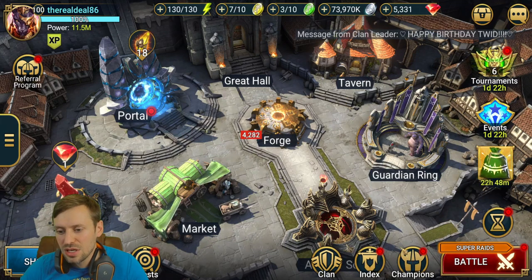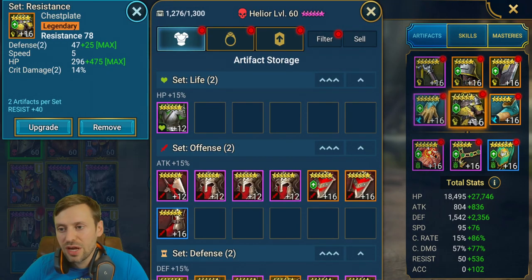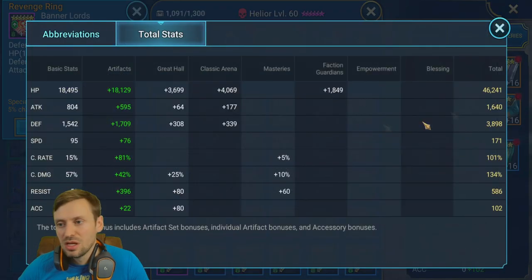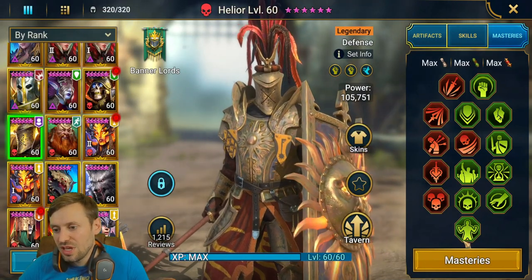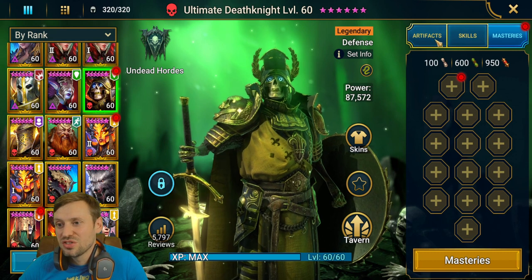Now Helior — it's all resistance, resistance, resistance, and speed. Gloves: crit rate; chest: resistance; boots: defensive; banner: resistance; necklace: defensive; ring: HP. Total stats: 46k HP, 3.8k defense, 100% crit rate, a bit of crit damage, and 586 resistance. Masteries are heavily defense tree with a little offense, all the way down to Unshakable.